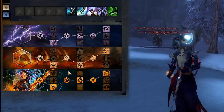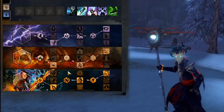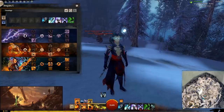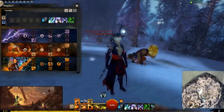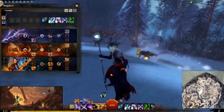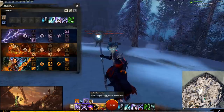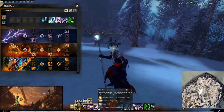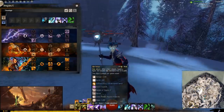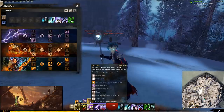The build uses your positioning as a way to survive and just the immense range of the staff on Elementalist to basically avoid damage. Then you have Weaver. What Weaver allows you to do as an Elementalist is swap attunement every four seconds, so all of your attunements go on a four second cooldown. You're allowed to be in two attunements at one time. When you swap attunements, your first two skills will be the attunement you swap to, and your four and five skills will be the attunement you just swapped out of.